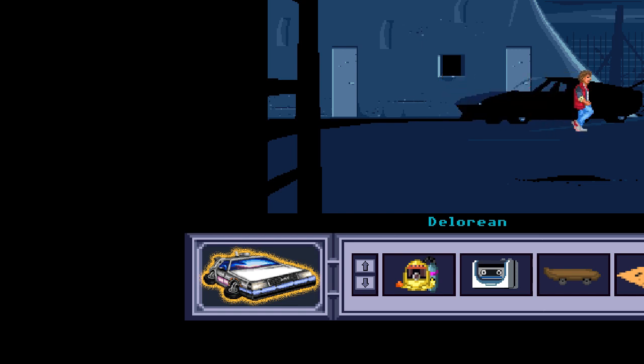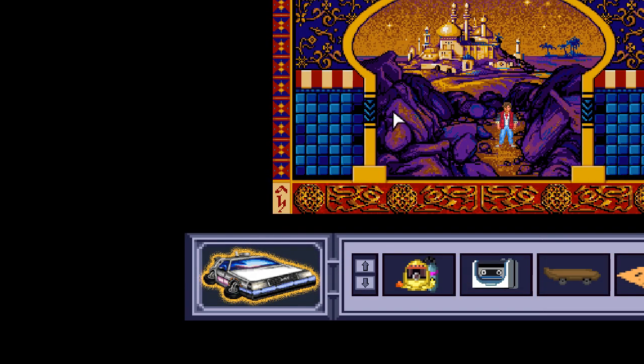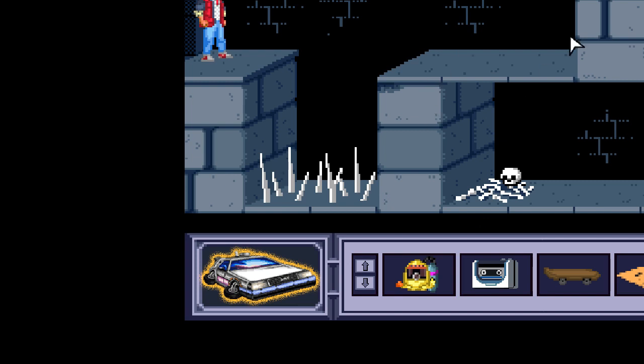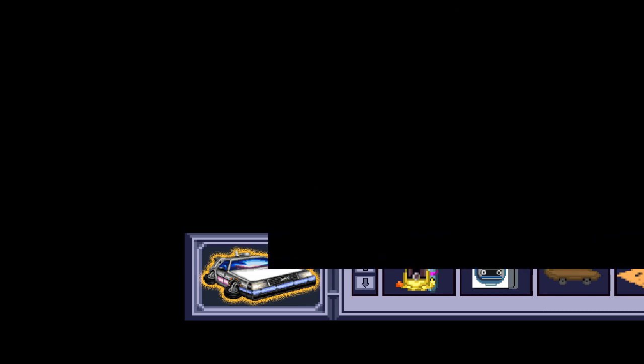It doesn't look like we can do much here - we need that code somehow. Let's go to 701 because I'm not convinced we did everything there. There's that floor we could fly over, and there was the lethal trap - we can interact with that somehow, I'm not sure why but we can definitely do something to it. It's a little bit all up in the air at the moment.